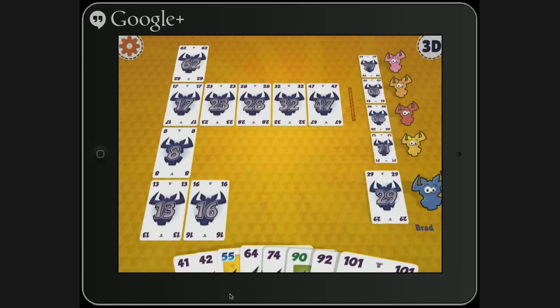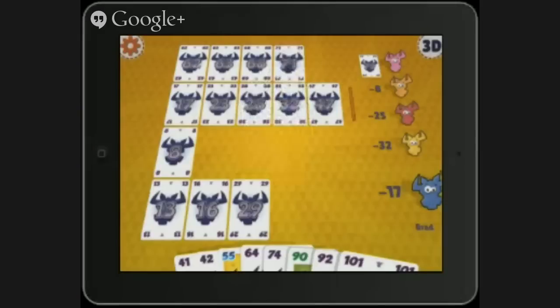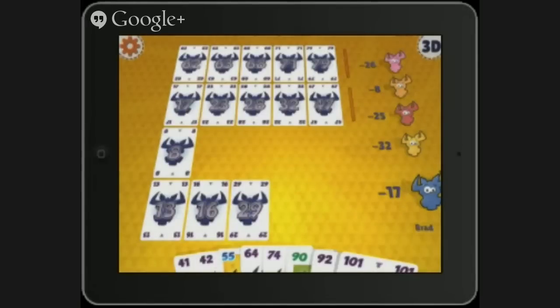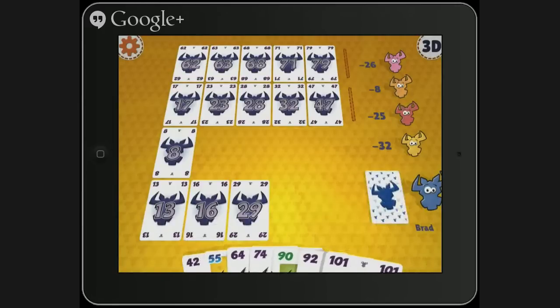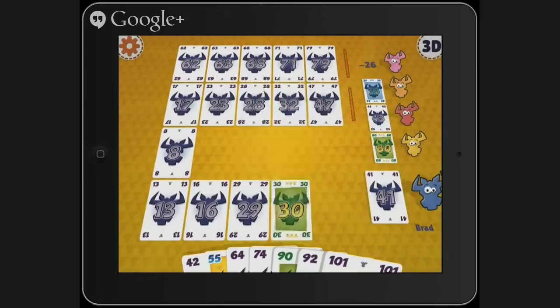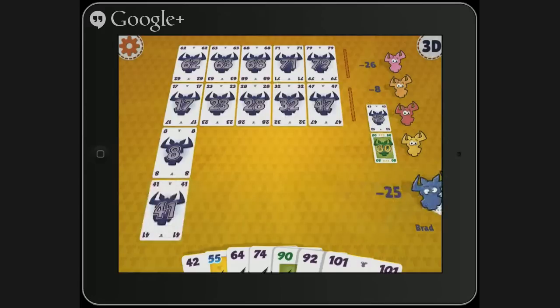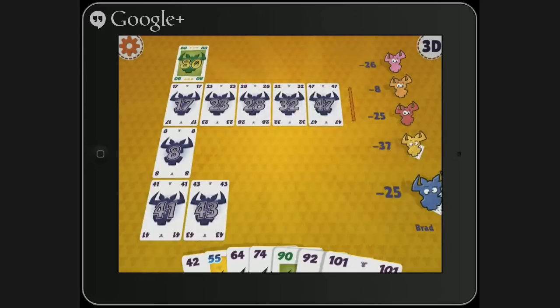Now, there was another Six Nimmt game — the Six Nimmt brand runs deep in the German world. Was it Tonstern or Hornoxen? It was just Hornoxen. Hornoxen is Take 6. But there was another one — is there a Six Nimmt family? Tonstern Hornoxen is a board game version of Hornoxen, which I love. I don't think it ever got an English release.